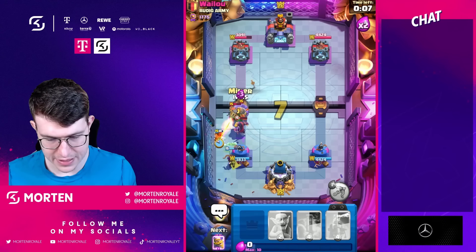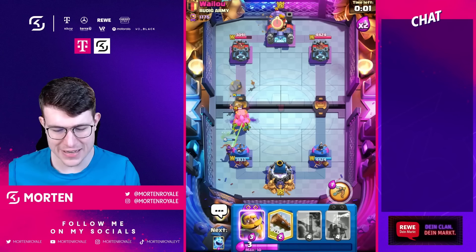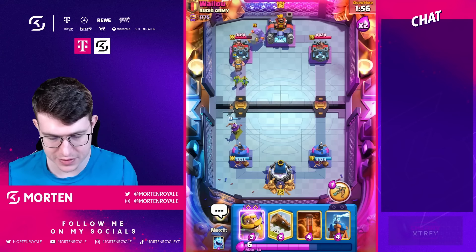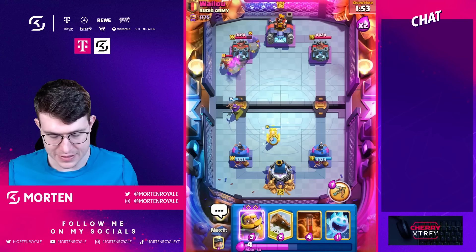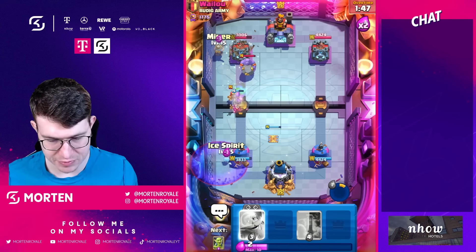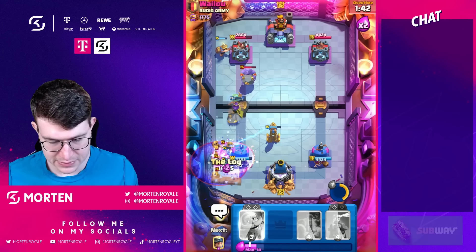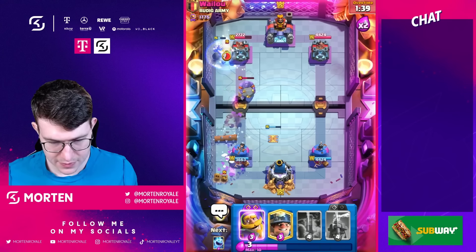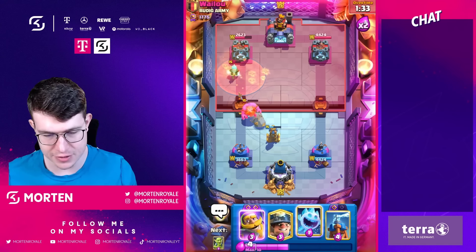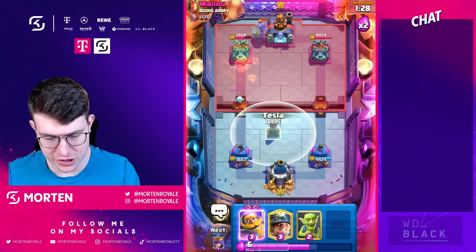Going miner behind iceberg, also goblins. He'll most likely go bowler on defense. I think I have to go poison on offense. The miner is going to be on the tower. Going log there — really good luck honestly. I defended so well I can just go poison on top of the iceberg on offense. Going to try to sneak another iceberg through — always some damage — and setting up another tesla.